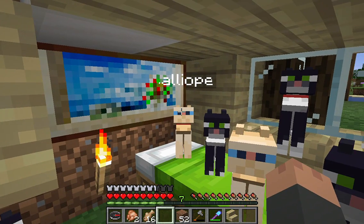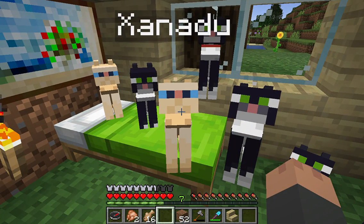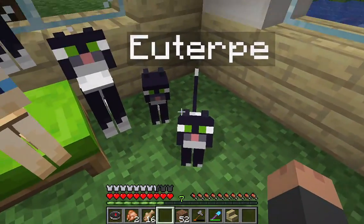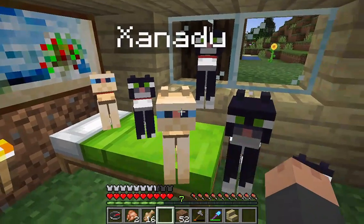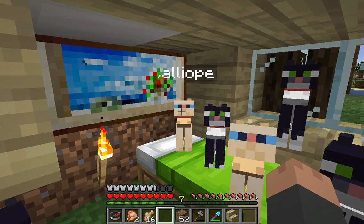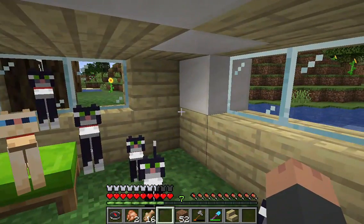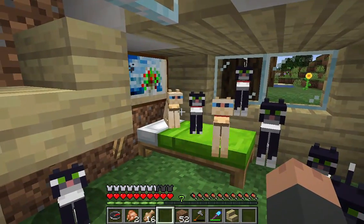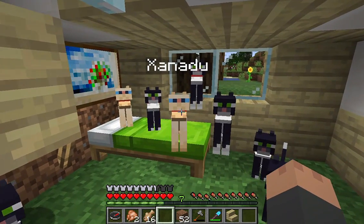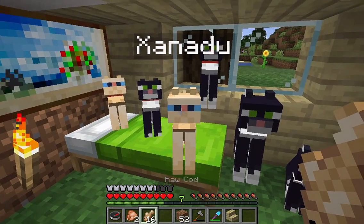These are all named after muses. Xanadu and Terpsichor were the ones that I mated, and they produced all these black and white kittens. I mated Xanadu with one of the other ones the other day and got a white kitten, which I was very surprised at because all the others were black and white. Normally Xanadu was the only yellow one. So let's mate two of them to produce a kitten since I'm missing one.